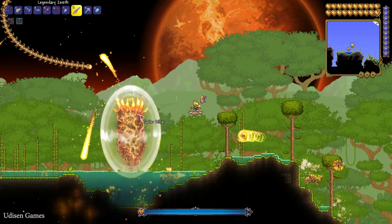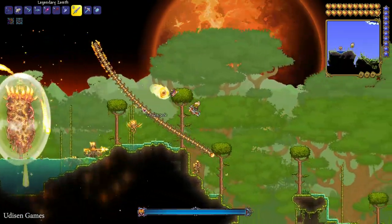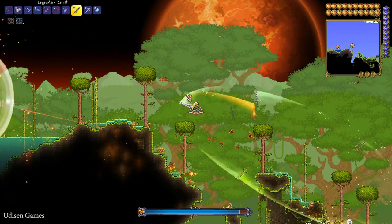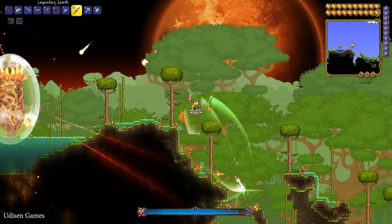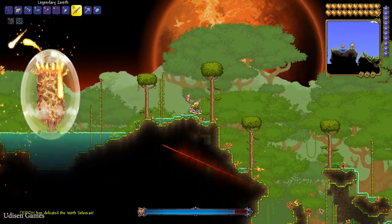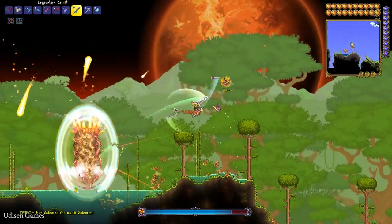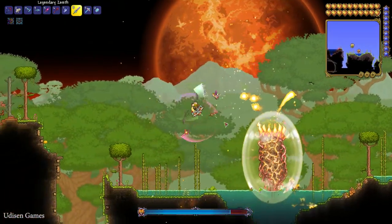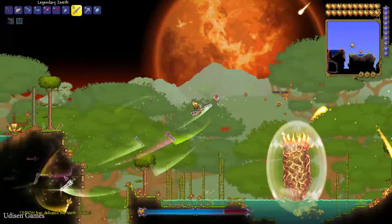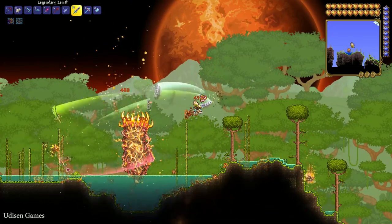The Solar Pillar has a protection shield. To destroy this shield, you must kill the different solar creatures that spawn around it. Every time a solar enemy dies, the shield loses power. In the lower part of your screen you can see a blue progress bar — when it turns red, the shield is destroyed.